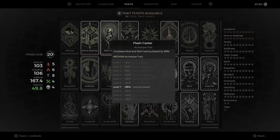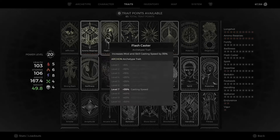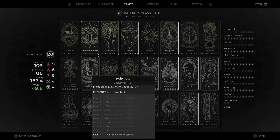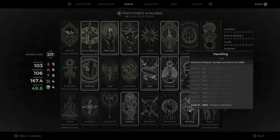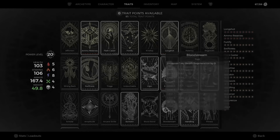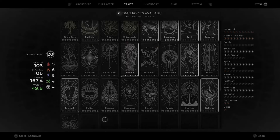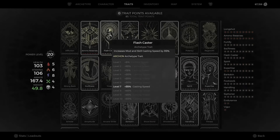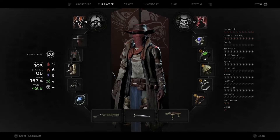For traits: Ammo Reserves — you need lots of ammo to run this build. Flash Caster is only up to our final set; mod and skill casting speed is important but not as important as Fortify, which is extremely important. Long Shot and Ammo Reserve come with the class. Swiftness — you want to be able to move and get away. Spirit and Expertise are must-haves on everything. Handling for weapon spread and recoil, Bark Skin to reduce damage, Footwork to increase movement speed while aiming, and Cypher for healing — this build is all about killing stuff before it kills you.